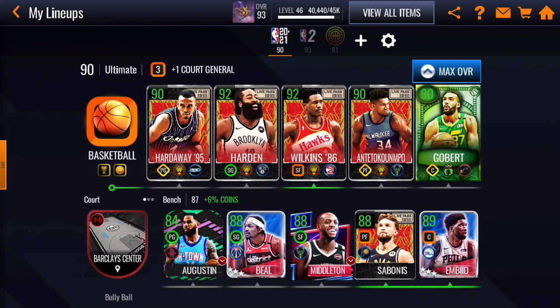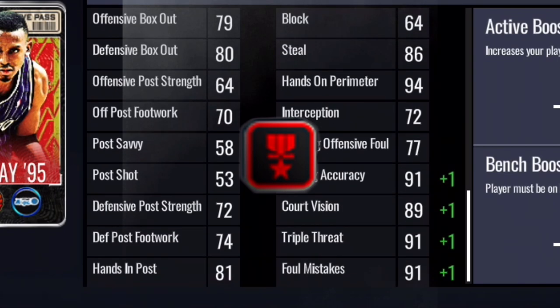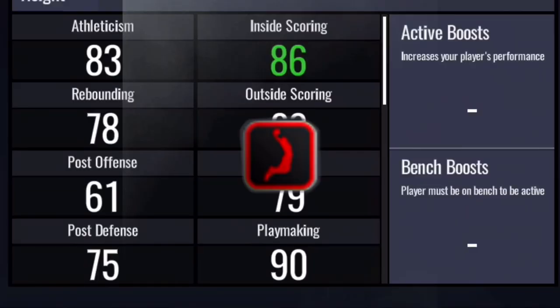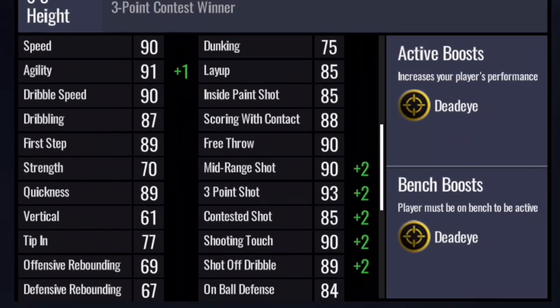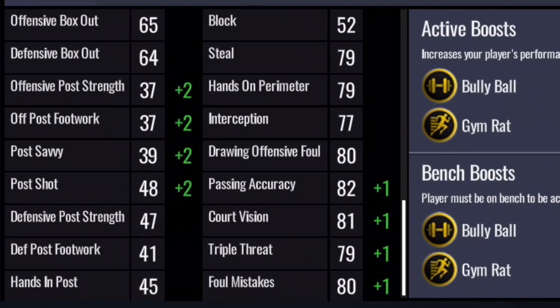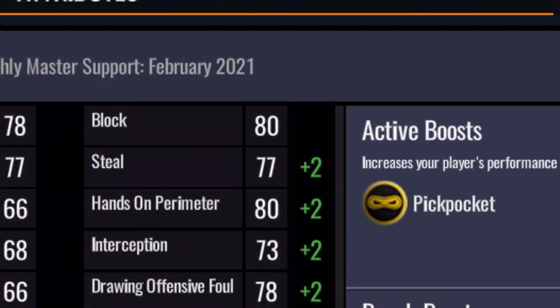Now I'm gonna go over what each boost does. General gives a boost to agility, passing accuracy, court vision, triple threat, and foul mistakes. Coins boost gives you a boost of coins — self-explanatory. High Flyer gives a boost to all inside scoring: speed, agility, dribble speed, dribbling, quick first step, strength, quickness, vertical, tipping, and dunking. Dead Eye gives a boost to all outside scoring: mid-range shot, three-point shot, contested shot, shooting touch, and shot off dribble.